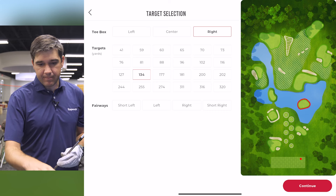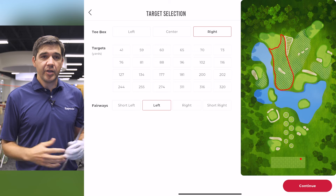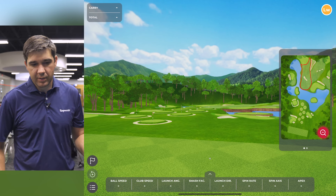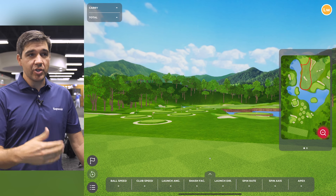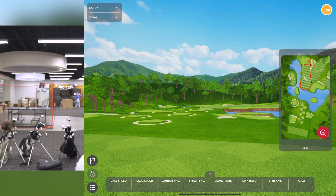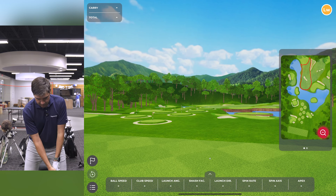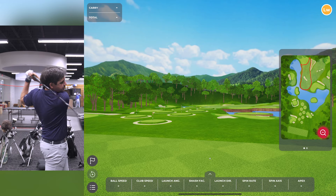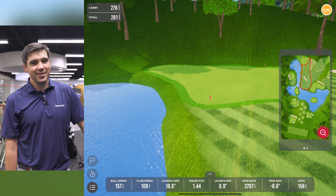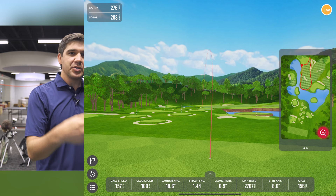Let's change to one of the fairway targets. If you want to work on your driver — maybe you can't go to the course, you're at home, and you need a little pressure — there's water left here, so let's see if we can hit the fairway. The fairway target gets highlighted. There's no specific target distance shown, just your carry and total at the top with all metrics at the bottom. You can see the draw shot shape, and this fairway almost encourages you to hit a little draw.